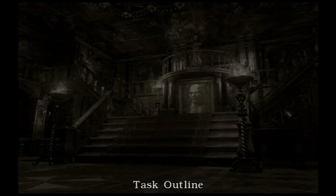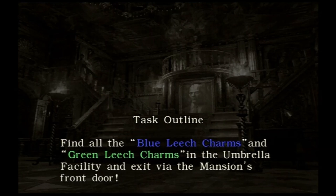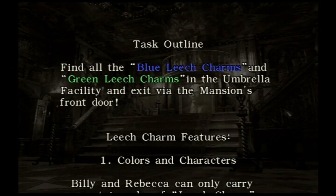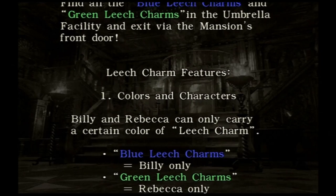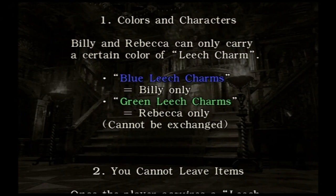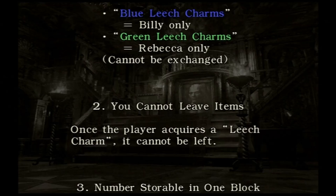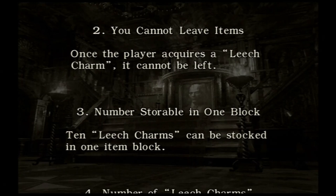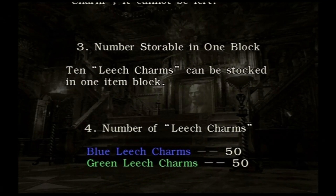Let's look up how to play. Task outline: find all the blue leech charms and green leech charms in the umbrella facility and exit via the mansion's front door. Billy and Rebecca can only carry a certain colour — blue leech charms for Billy only, green leech charms for Rebecca only. They cannot be exchanged. Once a player acquires a leech charm, it cannot be left. Ten leech charms can be stored in one item block. Blue leech charm: 50. Green leech charm: 50. One hundred in total.